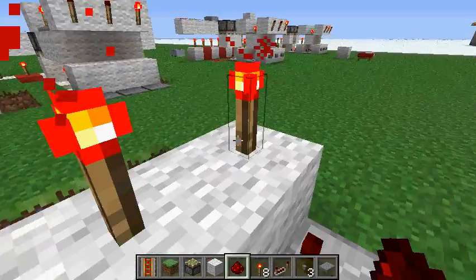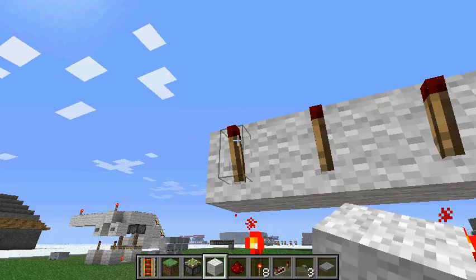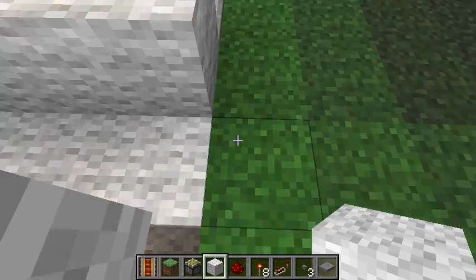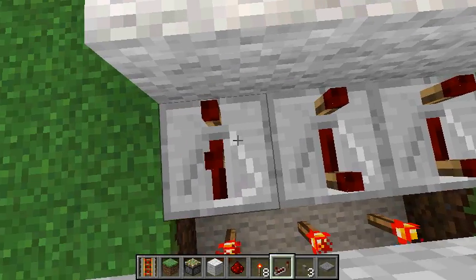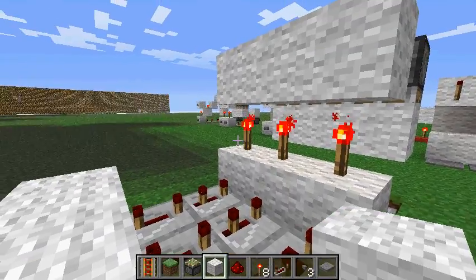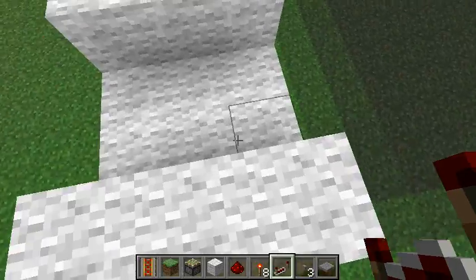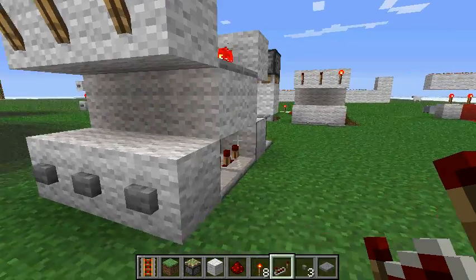Put your torches, put your redstone torches, and the blocks that are going to be controlling that — repeater, repeater, and a repeater — all on the last delay. Now we're gonna make the notification system. Put your notification torches there, and put your repeaters here. And that's pretty much it, and it should work fine.